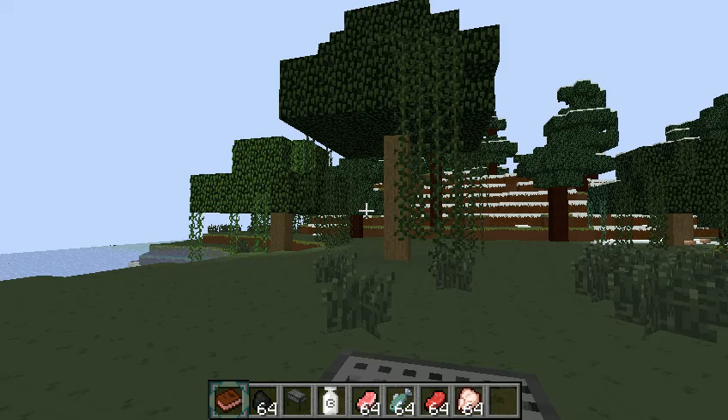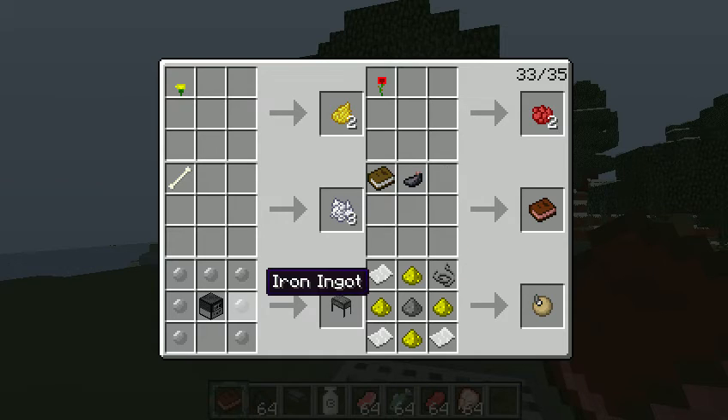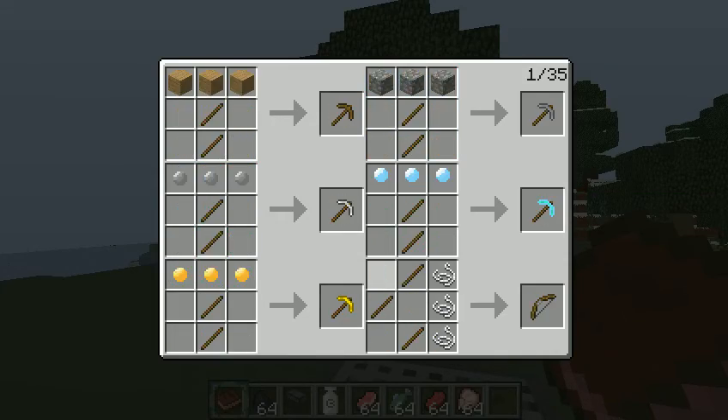And to create this barbecue, I have Rizugami's recipe book here. Here it is — it's just some, you have to make some pants, and then you have to shove the furnace up the crotch of the pants, and you get a barbecue. So that's basically how you create this.